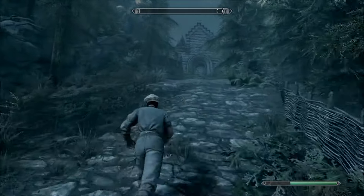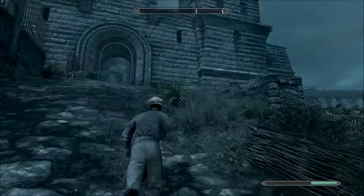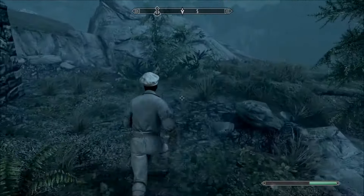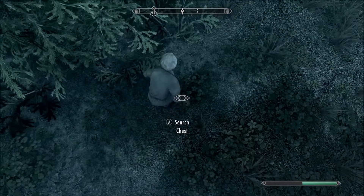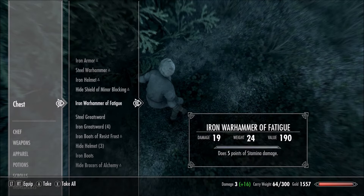Sometimes there's a Khajiit caravan stationed right outside the city gate. If it's not there, watch the on-screen motions to find the direct path towards the chest. It's right next to the tree, and all you need to do is crouch and point downward to find the hidden chest.